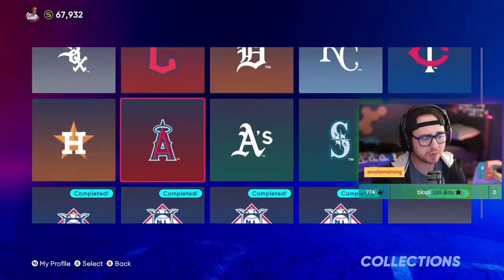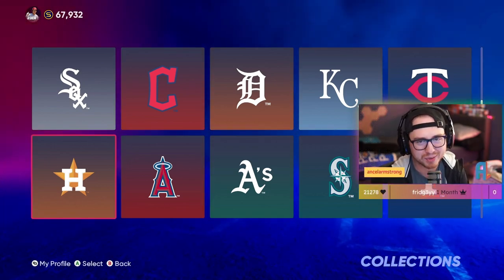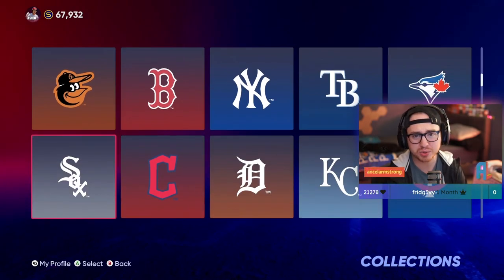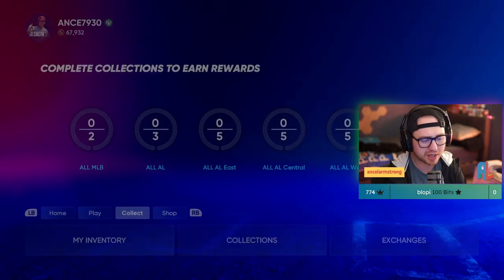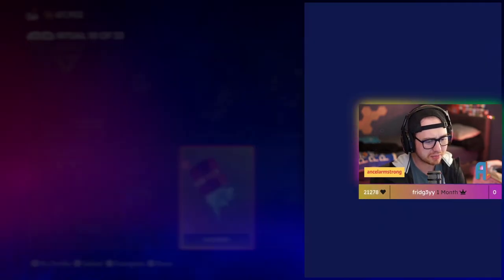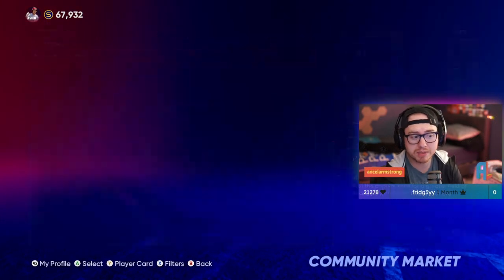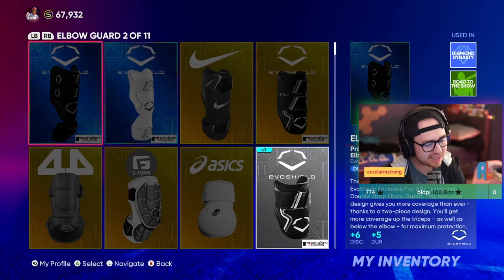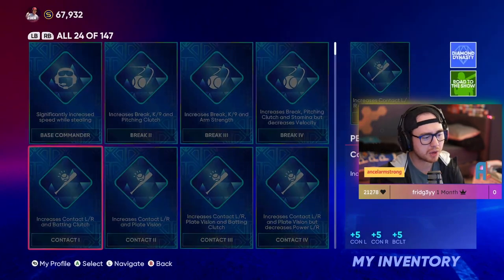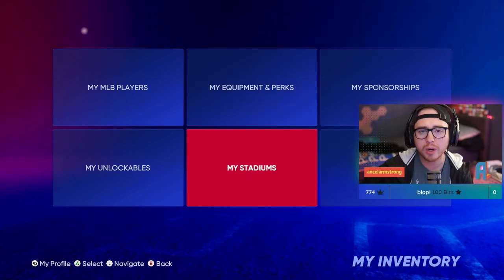Now that NL is done, all duplicate NL cards will be sold. I'm probably going to start with the AL West next — knock that big boy out early and get Michael Young on the squad. I'll sell all my AL East and Central cards to fully focus on the West and stockpile stubs. And don't forget the small things: equipment like this ritual piece is 281 stubs, two pairs of sunglasses at 83 each, three shin guards at 65 each — it's tedious but adds up. A diamond perk sitting in your inventory? That's 1,200 stubs right there.